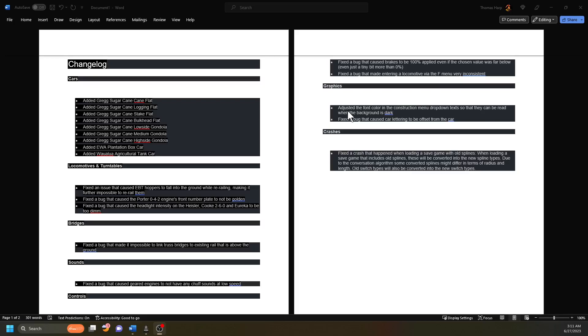Sorry about that - that would be my ham radio scanning police channels. Under graphics, they adjusted the font color in the construction menu drop-down list so that it can be red when the background is dark. Not being able to see those words in the drop-down menu was awful. And finally, they fixed the bug that caused car lettering to be offset from the car - the letters would be hovering about a foot above the car in-game. I was waiting for that one too.